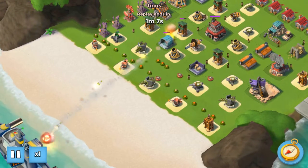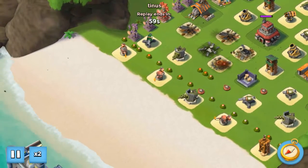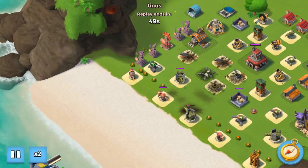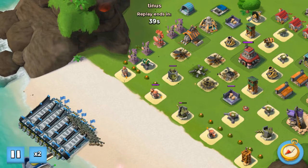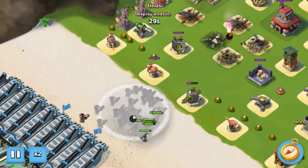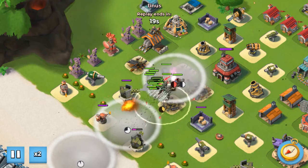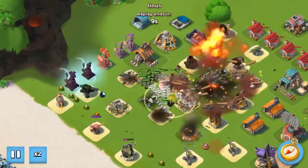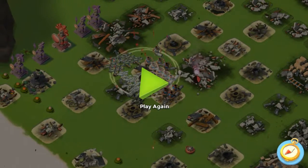I took a slightly different approach, going in a straight line instead of via the side. I'm not really used to doing Smoky Zooka anymore, so I left the gap a bit too wide, and I forgot about the dead Mortar which dropped nine of my Zookas.